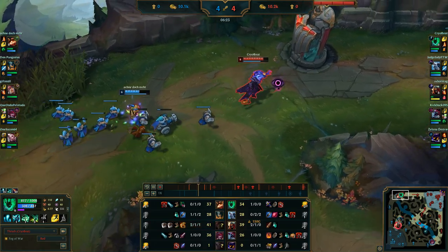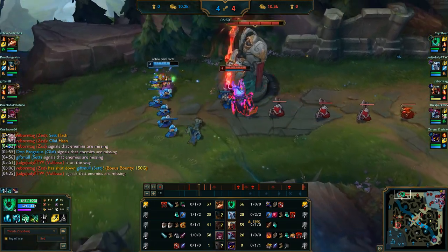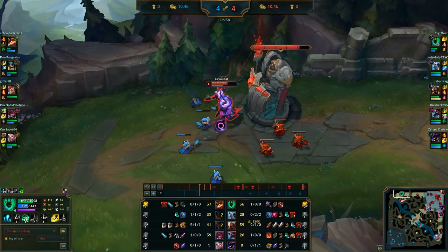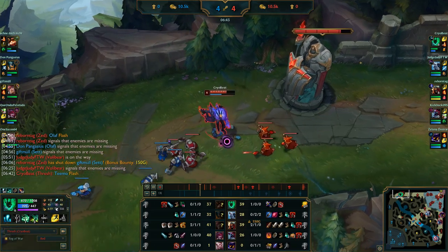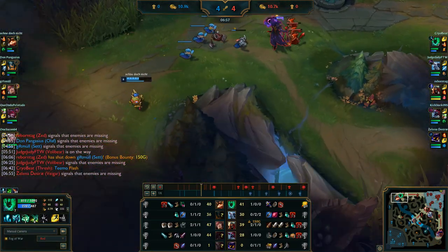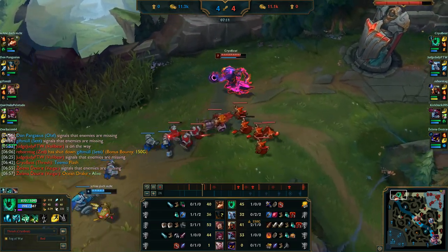We'll get into Blitzcrank combos in a bit when they come up — could be in this video, could be in another. There are plenty of Blitzcrank guides coming in this style where we look at things like laning phase and combos, so be sure to watch them. He ends up flashing at a very particular angle — very scared of the hook — he could have just flashed in a slightly different direction. In any case Teemo flashed, and again he's not really sustaining. We have much more sustain and we don't have to recall for it because Doran's Shield and Fleet Footwork are really good.